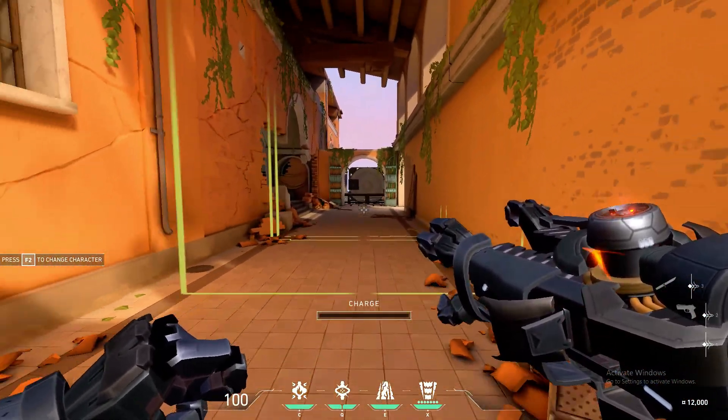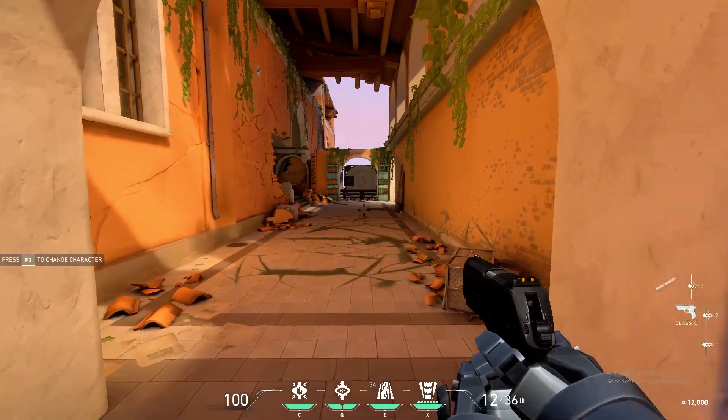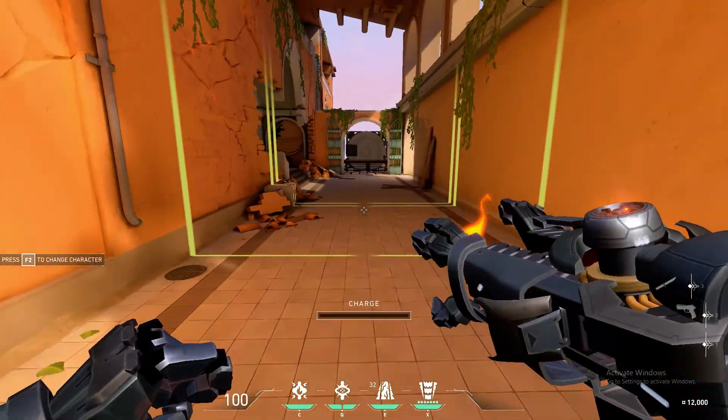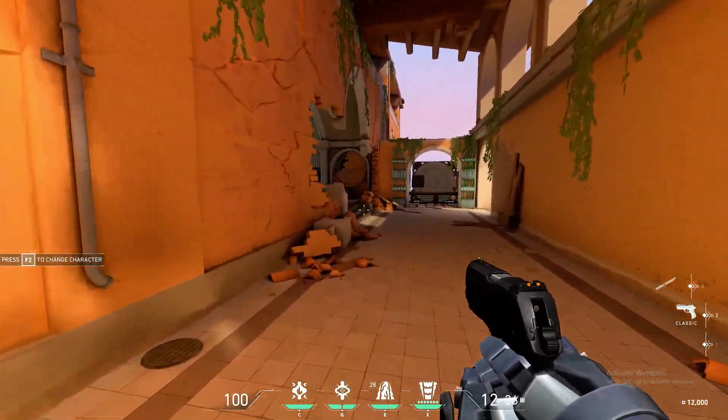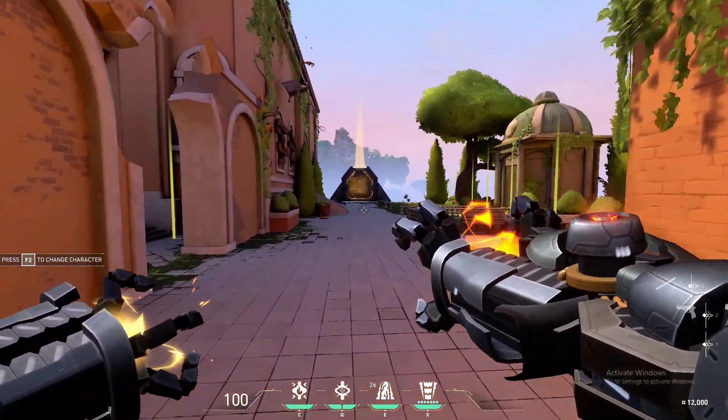And then his Fault Line — see that — it stuns and I believe knocks back enemies if it hits them with that blast. And then his ultimate is basically that but much larger and more impactful.